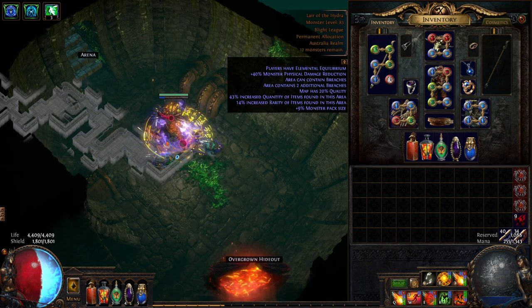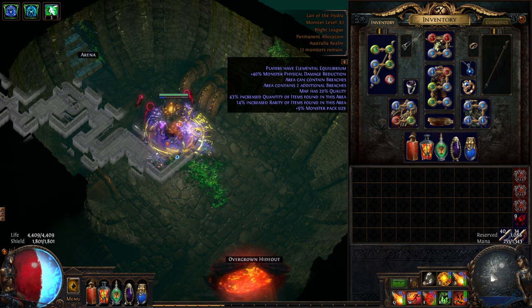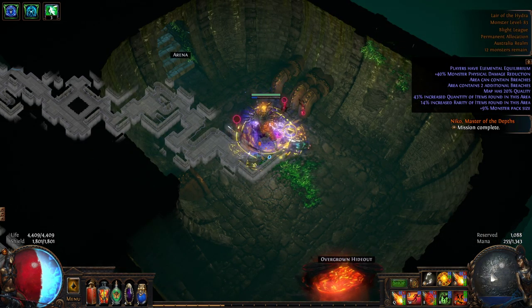Oh howdy y'all, grab yourselves a beer. It's time for some Path of Exile discussion. Today I wanted to put out a guide to killing the Guardian of the Hydra, one of the four bosses of the Atlas of Worlds content that are the precursor bosses to unlocking the Shaper.